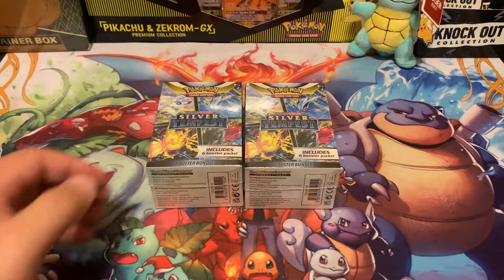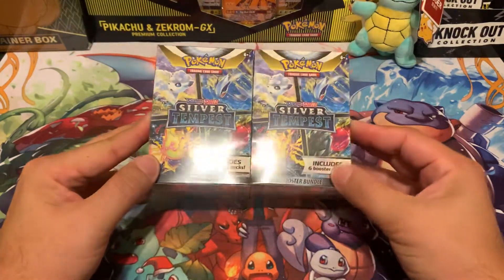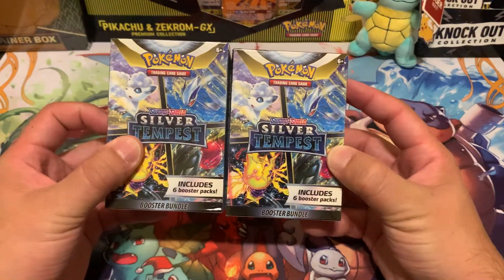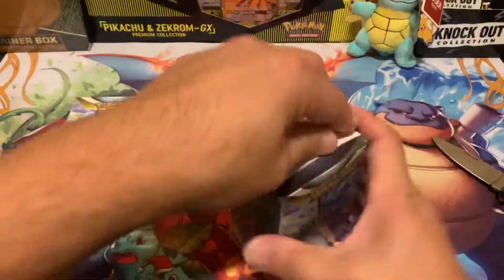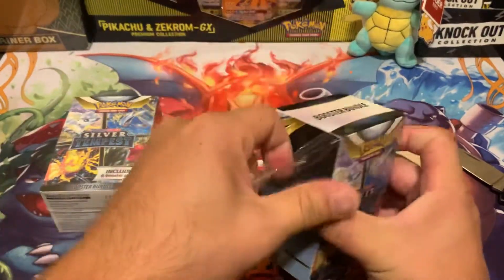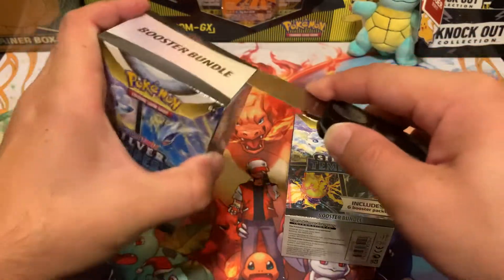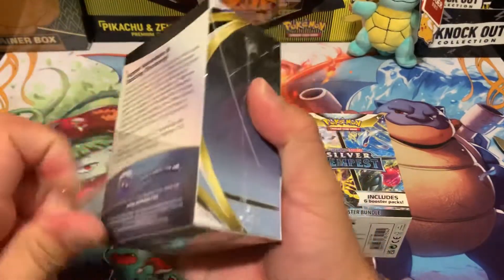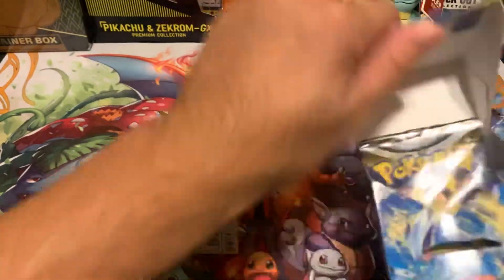What is going on! Today in this video we are going to crack open some more Silver Tempest. I got two six-pack booster bundles — let's rip into these and see if we can pull that Lugia. We've only pulled one Lugia out of all the ones you can actually pull, out of all the stuff I've opened up. That's a very big surprise to me because everybody else is pulling them. I want the real one though — that alternate art one. Let's crack these boxes open.